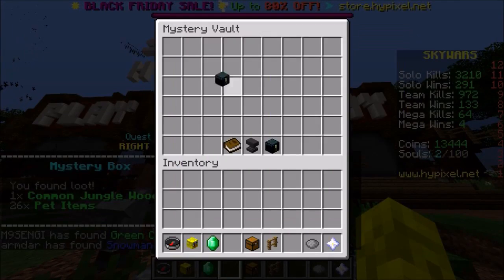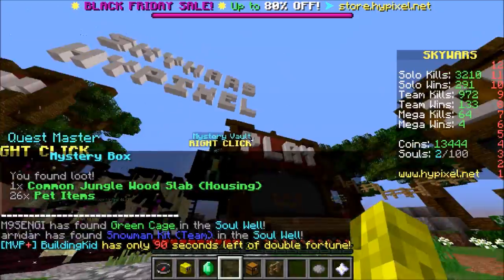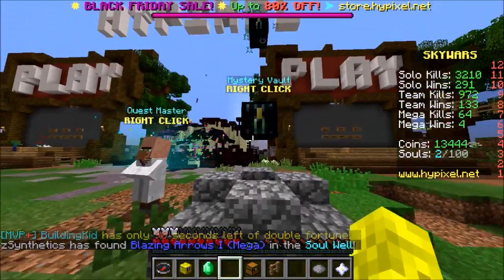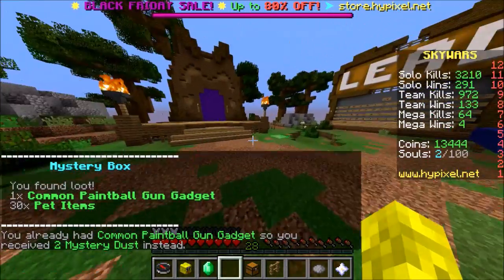Common job, all commons. What can we get from this? Legendary yellow stick. I don't do housing — should I do housing? Maybe I should start getting into Hypixel housing, I've never really done it but maybe we could. Last mystery box for the day — common paintball gadget.